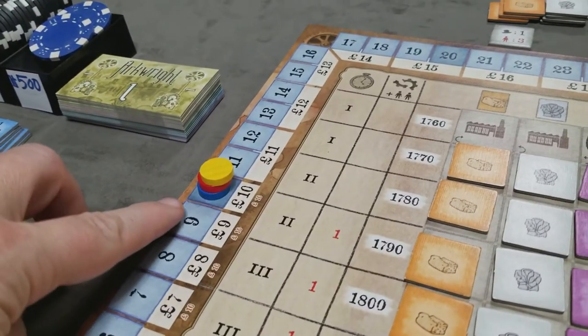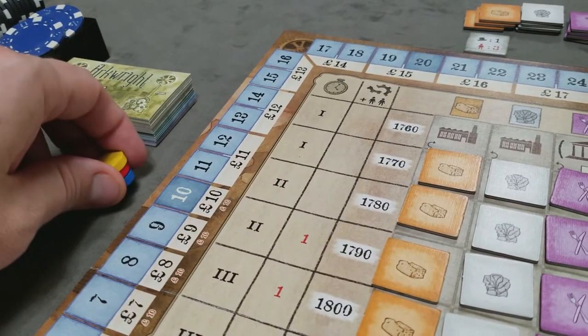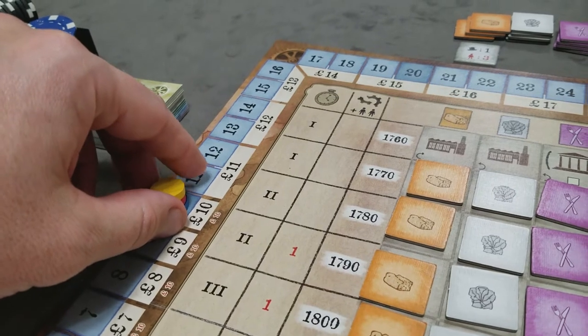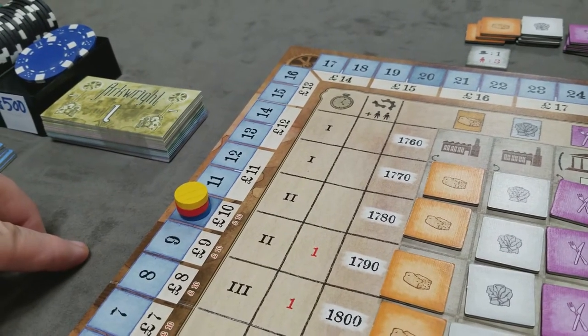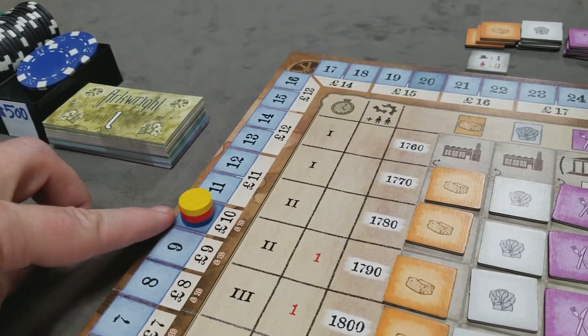Set player disks on value 10 of the share value track. The game is won by the player that has the highest portfolio: the share value multiplied by the number of stocks in their possession.